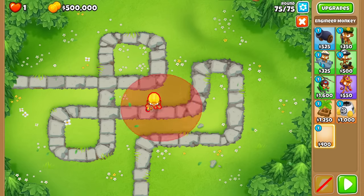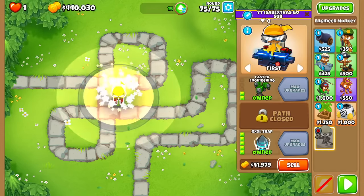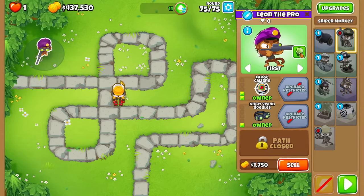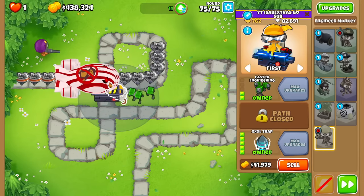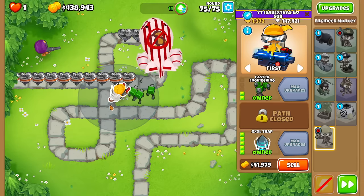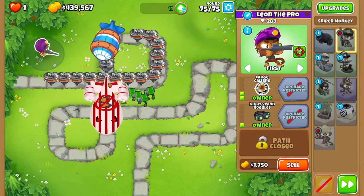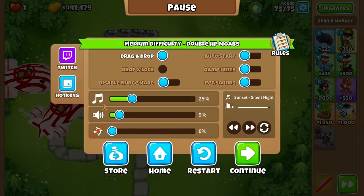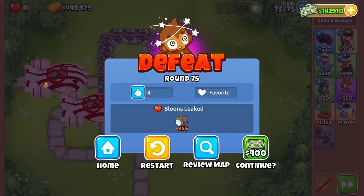That would help us since sometimes on 'first' it will target a BFB. We gotta find a way to deal with the Fortified Leads after. So I mean, put this on first. I think we should sell it after the last Lead pops, before the Fortified Leads, so that we have money from the Riga farm. First is targeting the Leads only.